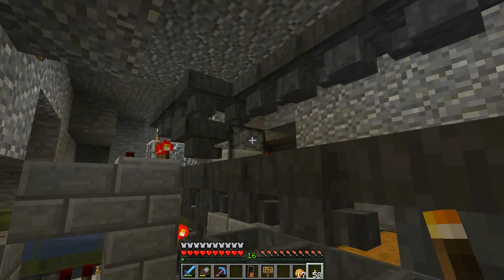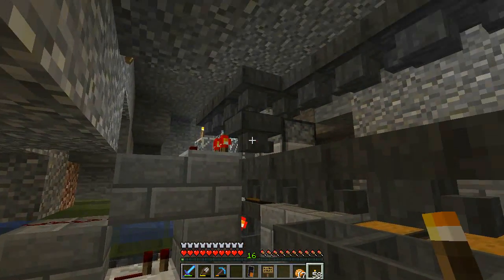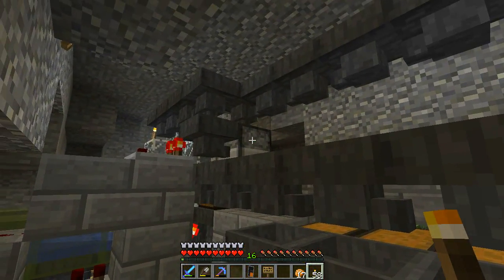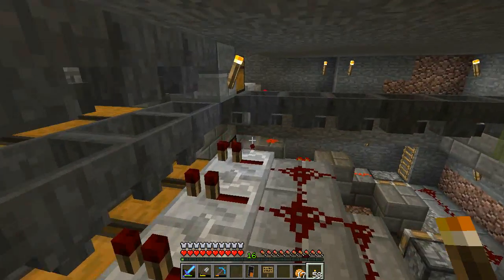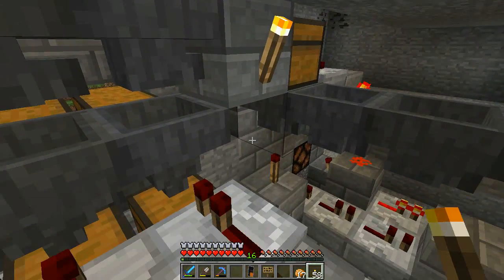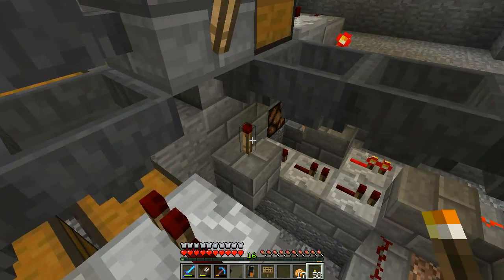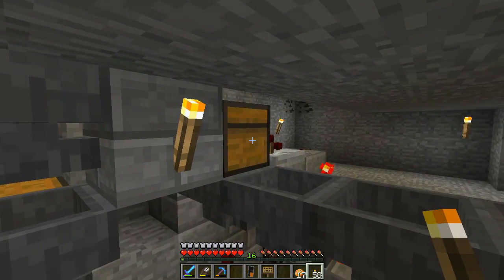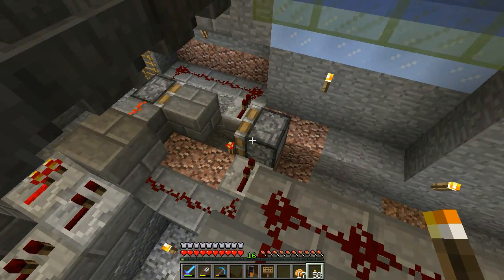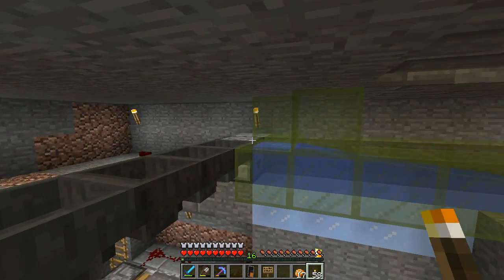Up here is my single furnace for actually burning the charcoal in the first place, and that one's got an overflow as well — it needs charcoal in there plus a bit of a backup so I can always be burning charcoal. Over here we've got our overflow chest. I've got a gate with two pistons and a block, so when there are items in this chest and I press the button at the front, a signal will come through here activating this piston.